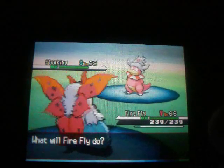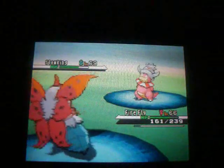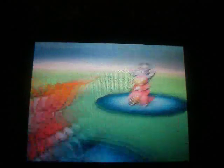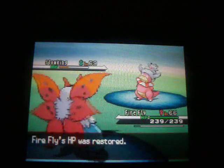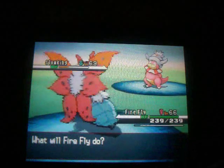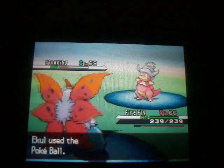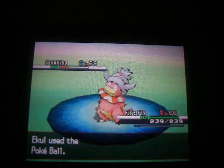So I'm going to catch it now, hopefully. This Slowking knows Heal Pulse, Psychic, and Trump Card. It doesn't know any moves that can hurt itself, just ones that can hurt and heal.